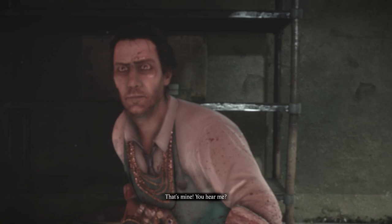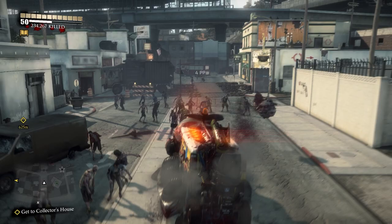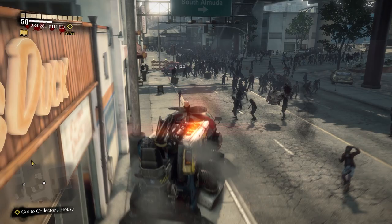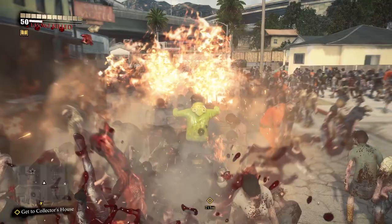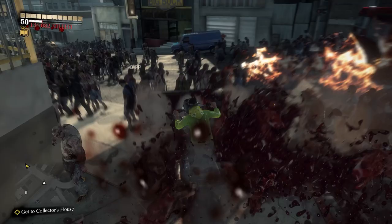Thankfully we can do all of the required DLC content in one single playthrough of each. In standard Dead Rising fashion, you'll need to defeat every single psychopath and kill the greatest number of zombies yet. The original Dead Rising required 53,594 kills, Dead Rising 2 required 72,000, and Dead Rising 2 Off the Record a whopping 100,000. The kill count in DR3 is deceptive — you'll need 100,004 for the achievement 'Left 100,004 for Dead,' but the real number is hidden in Prestige Hound: about 350,000 zombies.